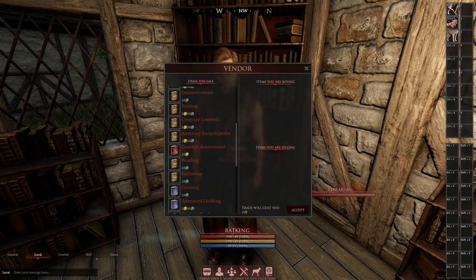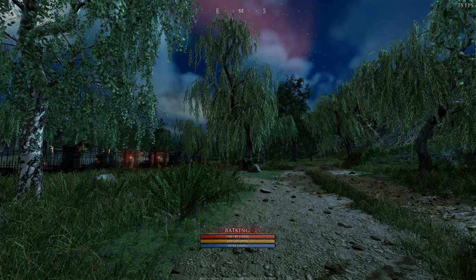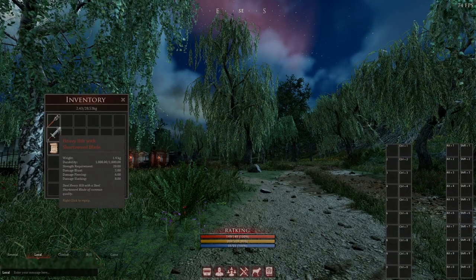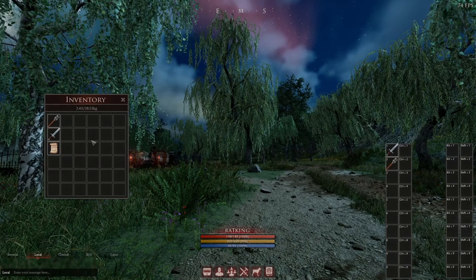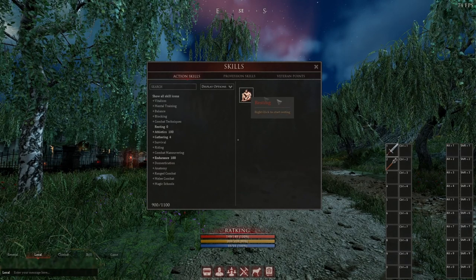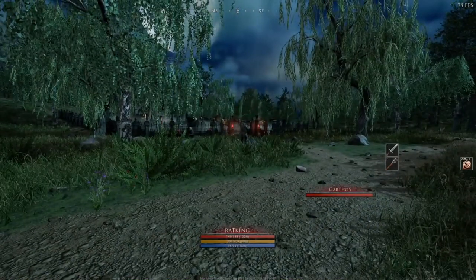We are now at the graveyard, which is currently spawned with zombies — the starter mobs of the game. Before we engage them, let's set up our hotbar. Drag a weapon to your hotbar: the sword uses sword skills and the torch uses club skills. We're going to go with both. The other important thing to bind is your Rest skill. Press L to open your skills, click Show All Skill Icons, and you'll see the icon in the top right — simply drag that to the bar. That's the main way we get stats back.